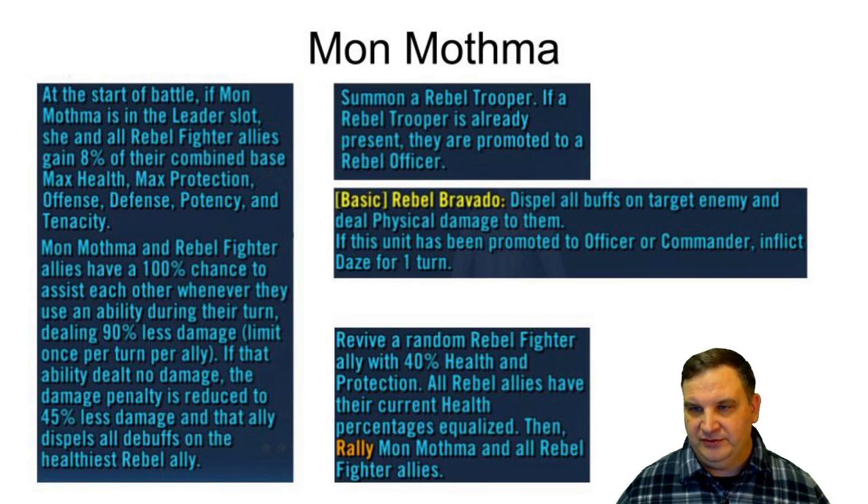So what does Mon Mothma do that's so impressive? Her leadership is just a ton of stuff. At the start of battle, all Rebel fighter allies gain 8% of their combined base max health, protection, offense, defense, potency, and tenacity. So basically all of these characters get a little bit better based on their base stats — note that mod-boosted stats don't count, only base stats. But if you take five characters all together it's a 40% boost to those stats, which really makes all of these characters bigger, tougher, stronger, more offense, more potency, and more tenacity.